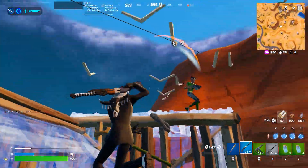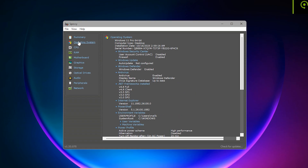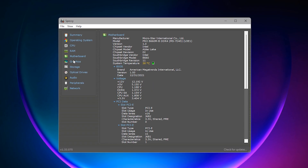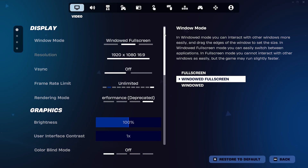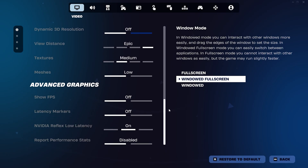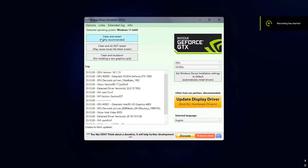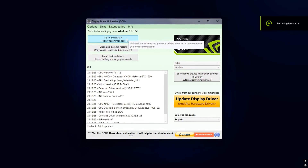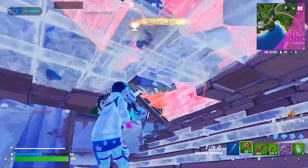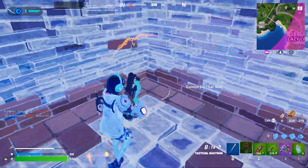Before looking at the results, let me quickly explain the testing setup. Every benchmark was done on the same system, with the same CPU, GPU, RAM, storage, and the same Fortnite build. Graphic settings were kept identical across all tests using Fortnite Legacy Performance Mode, and the same replay path and recording duration were used each time. I performed a clean installation of every driver using Display Driver Uninstaller, or DDU, which removes all old driver files and cached data so the performance you're seeing comes purely from the driver itself.